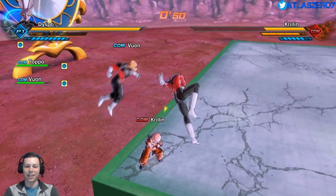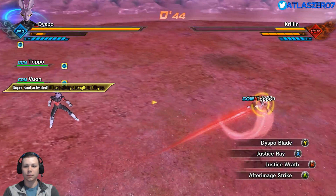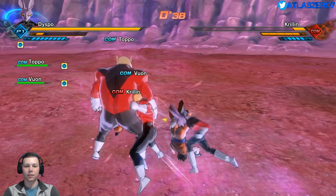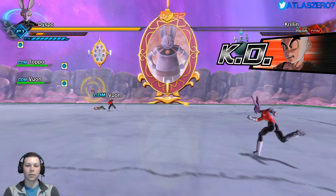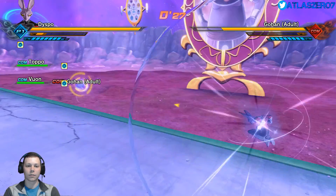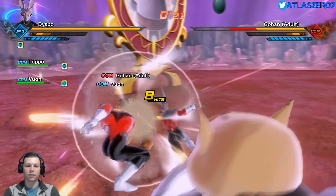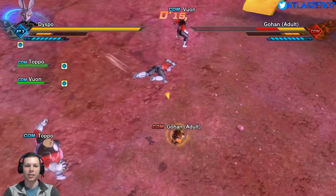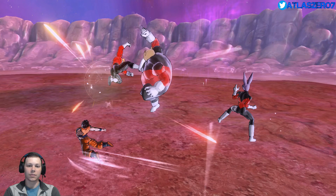Now we're all trying to hit Krillin and it's not working too well — that's just the way the game's made. We got a justice ray on Krillin — we don't have any ki at all. He killed Gohan! It's 3-on-1 now. You will not heal Krillin — I refuse. Gohan's seen Krillin go down so many times. Let's see if we can end this before time runs out — and we ended it! Knockout!